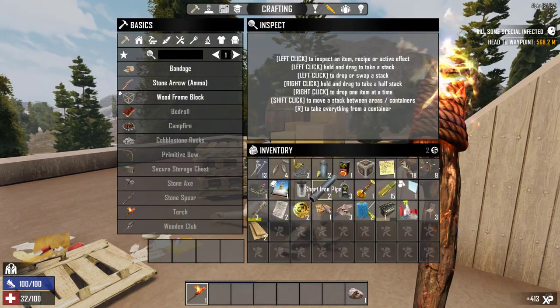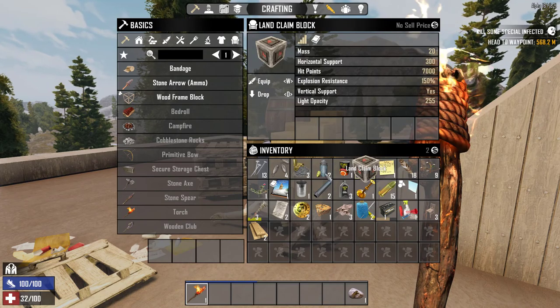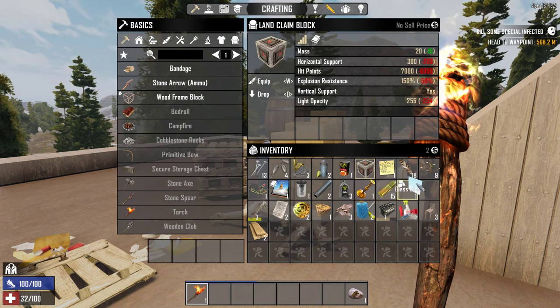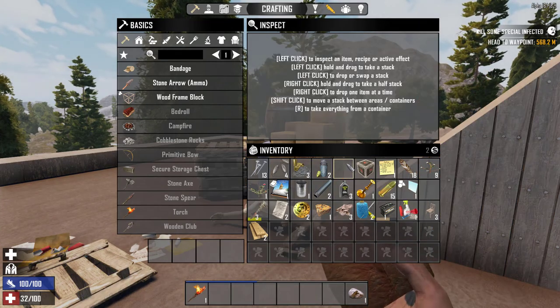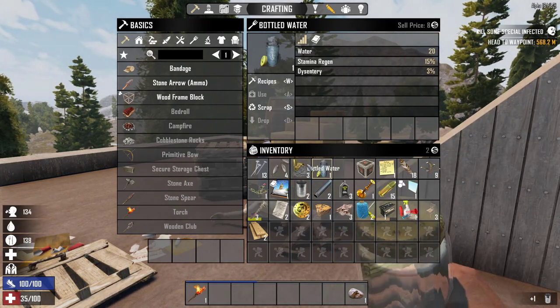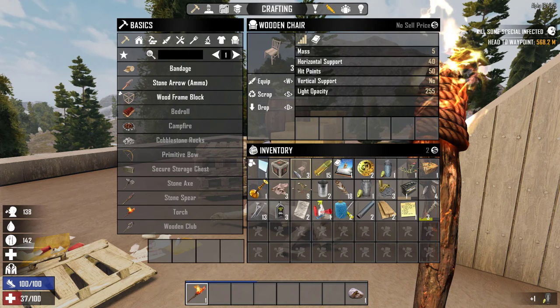Okay, we're struggling but we're getting there. They have a sell price - that's not too bad. I'm going to eat the chili because that will give me some hit points. I'm going to eat one of my waters as well - that's not going to give me hit points unfortunately but it's going to give me something. They have no sell price.